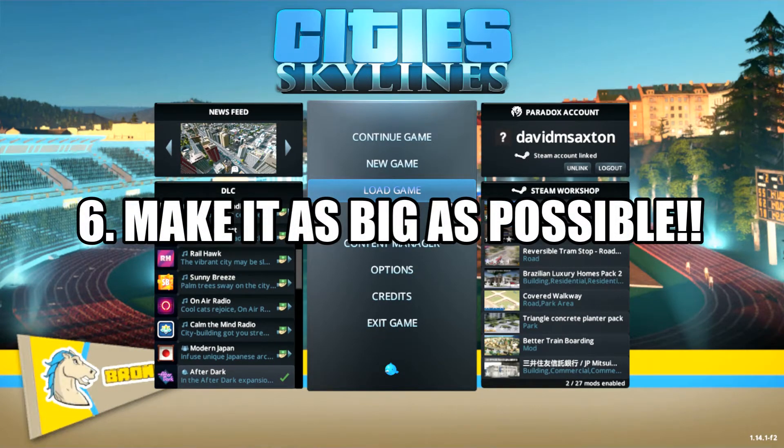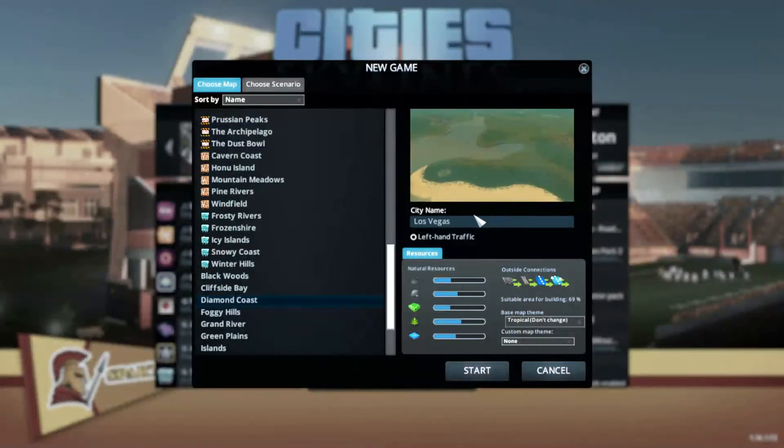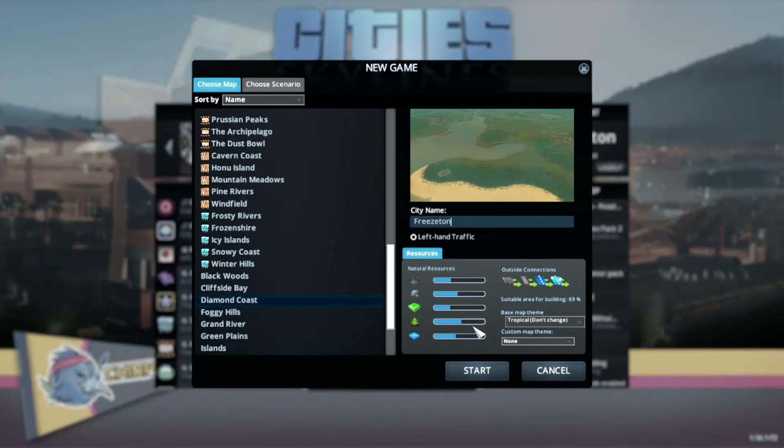So that's the rules, that's what we're going to be doing. There it is — Diamond Coast. And we will name this... frozen-topia... freeze-topia... freeze-ton. We went through a few names, it's not very good, but Freeze-ton will be the name of our town. Let's get this going.